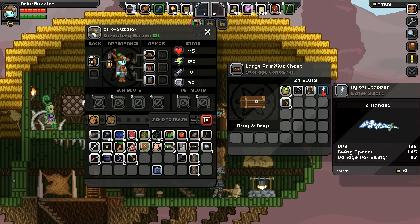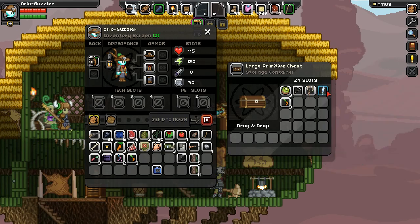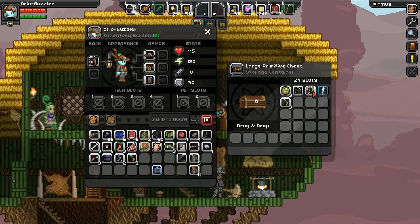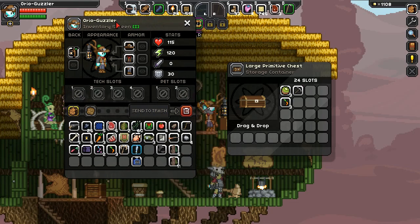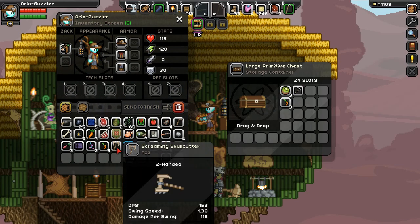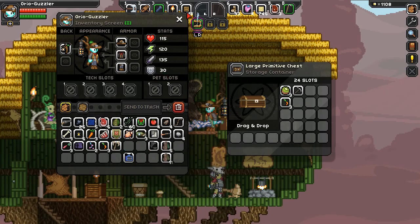A HODL stabber — a two-handed sword, that's actually really cool looking and it's rare. We can finally upgrade over some of this other stuff. Damage per swing: 93. Screeching Skull Crusher is good. I may stick with the Stabber for now just because it's special in blue.